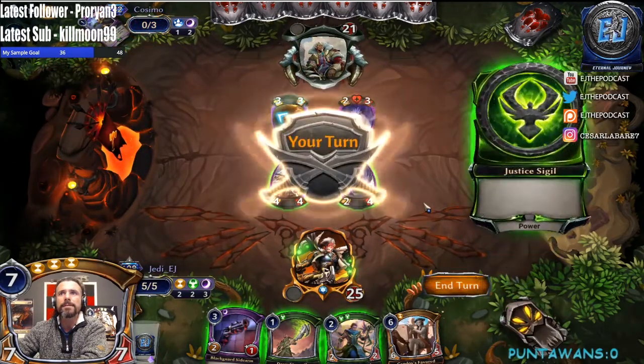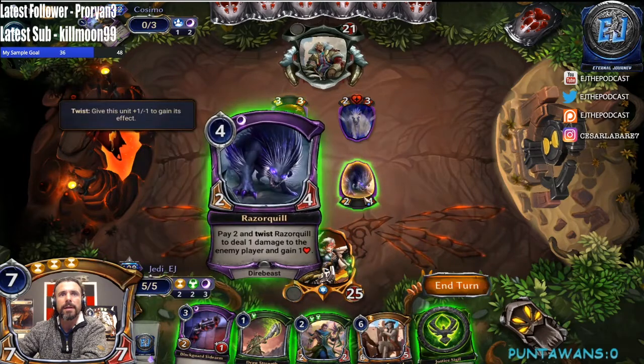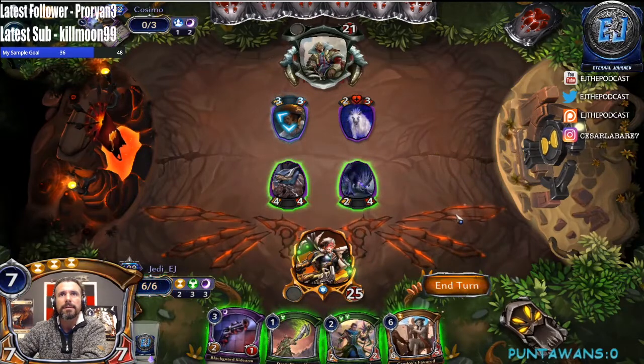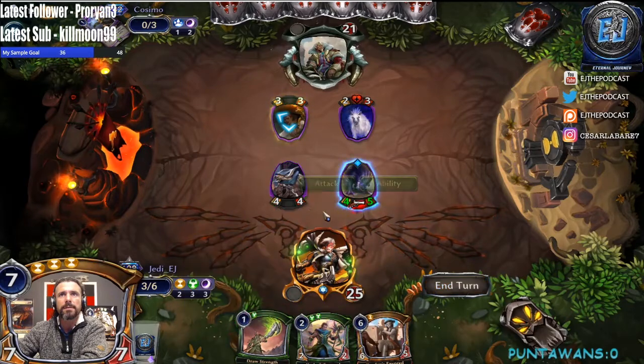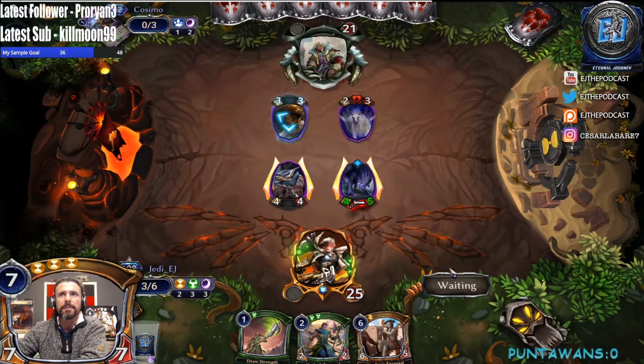Do we silence that? I think they have to block here, right? We could quick draw here. We could just swing here. Equip here, then deploy — yeah, actually I'm gonna do this. Let's do this — they'll take it. Deploy another threat. If they try to swing we might go ahead and Draw Strength, not 100% sure here.